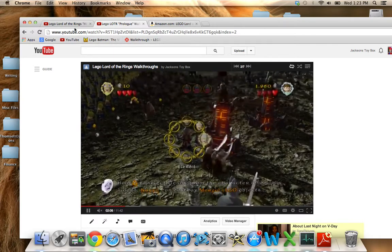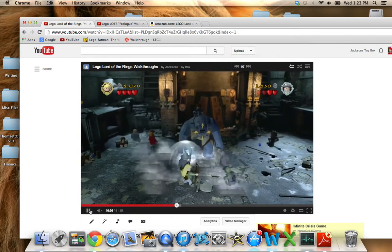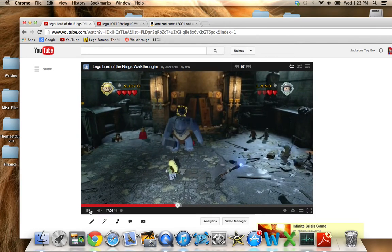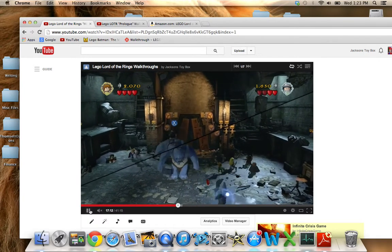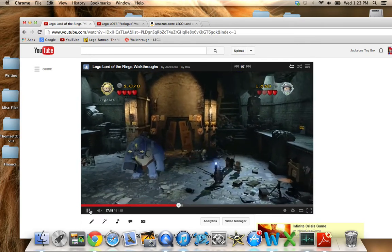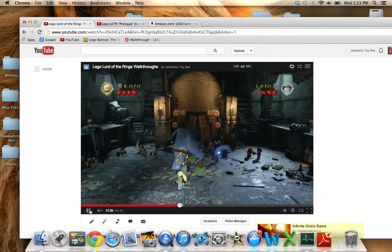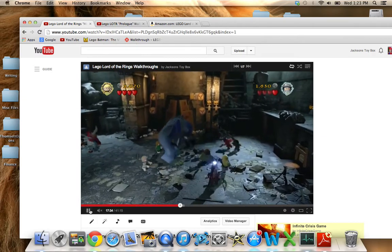Starting with the positives: you can play all the different characters — Gandalf, Frodo, Legolas with his bow and arrow — you get all the characters you want throughout the entire course of the game. There's also a gigantic map of Middle Earth to explore, kind of like LEGO Batman 2 where you had Gotham City. It has your normal LEGO gameplay features, lots to do, lots to explore. And for fans of Lord of the Rings like myself, it's very true to the story.